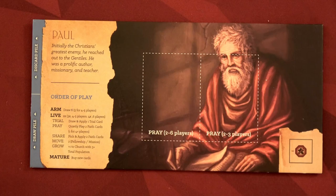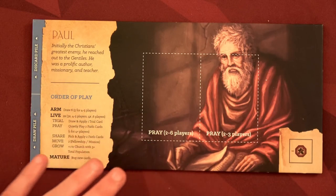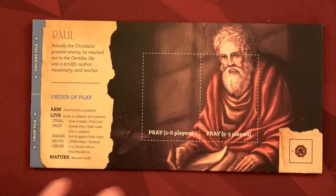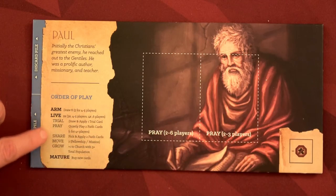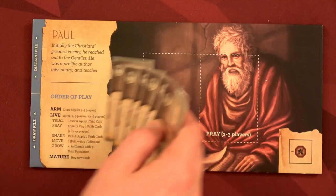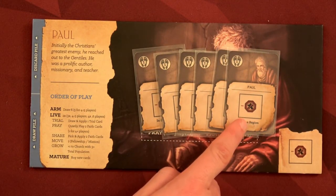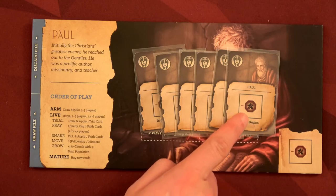After choosing your scenario sheet, you'll want to choose which of the six apostles to play. We can choose Peter, John, Barnabas, Andrew, James, or Paul. We're going to do Paul and James. Here we have Paul's player board — there really isn't anything Paul-specific other than the art, but it gives you a nice order of play, a little flavor text, and tells you which type of card Paul has in his deck.